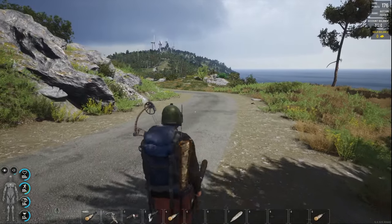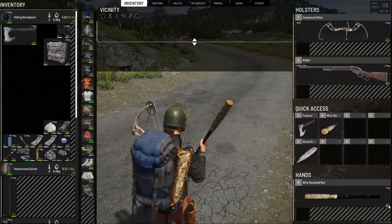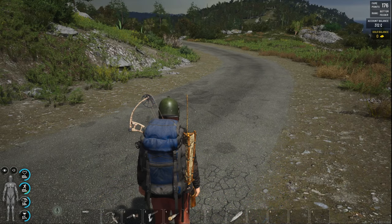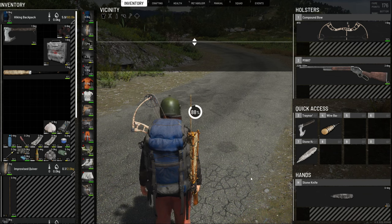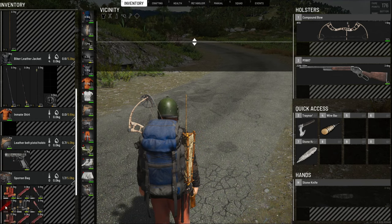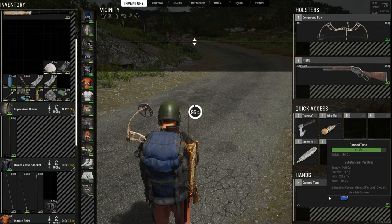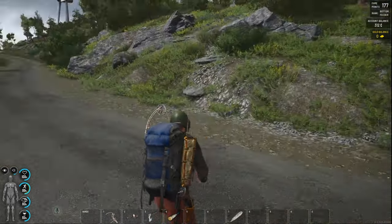I've gotta open the can first. Let me take it into my hands. I forgot — you gotta do it a weird way. Let me take out the stone knife — now I can open it. I'll use the stone knife, I don't care if that breaks, it's at 11 percent. The can is open — let's eat one portion. We don't need to eat all of it. My hunger was at 59, now it's up to 60 — it'll last a while longer before dropping below 50. I already got my thirst up to 65.